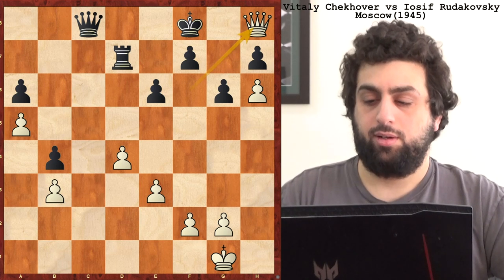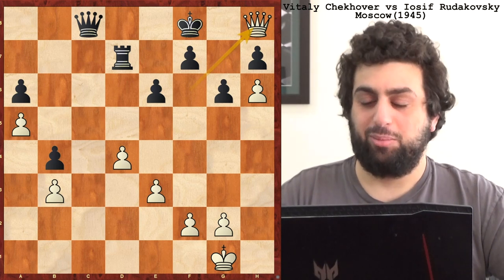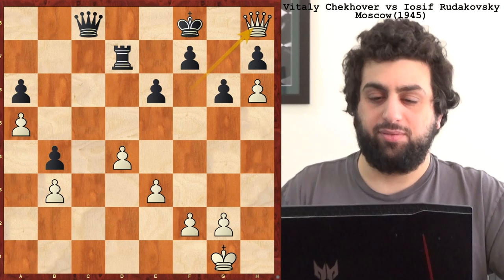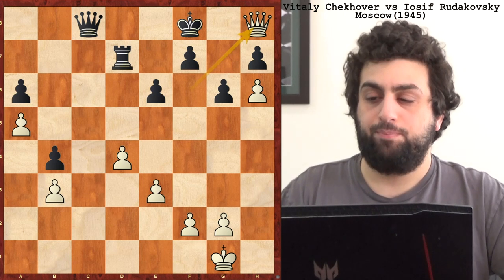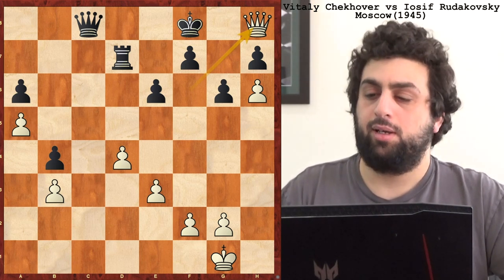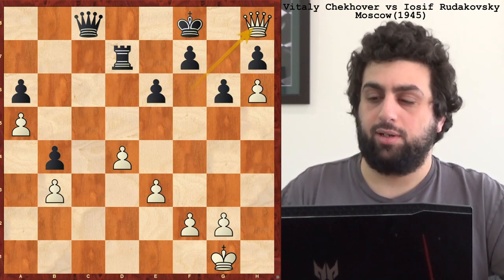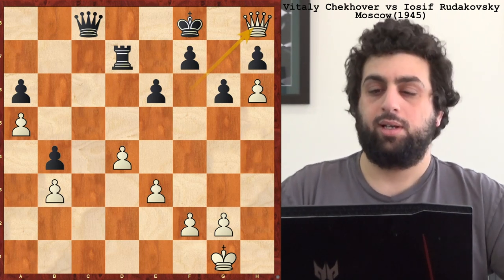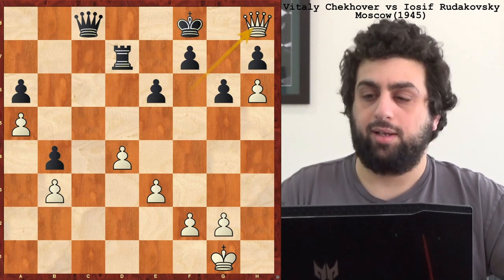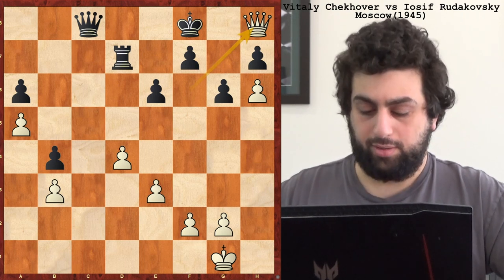He plays rook d7. There's more than one winning move here. He found the easiest one — rook c8. Queen g7 check is also good, but this wins a queen after takes, queen h8 check — a bit of a deflection, winning the queen and prompting resignation by Rudakovsky. Really good game by Checkover there. We only saw the end because it was a little boring — he just had a nice positional advantage because Rudakovsky played a little too passively. But it's not so easy to beat a strong opponent who isn't making huge tactical blunders and is putting the onus on you to find the win. As we'll see in the next couple clips, Checkover definitely knows how to make a winning tactic if he's got one.